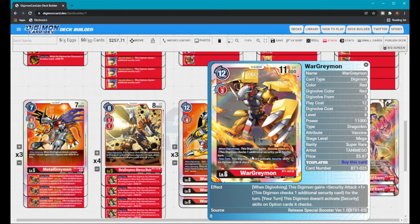I run three EX1 WarGreymons because it was a difficult decision not to run four. I chose three and three because I wanted to test the new one. I also love the BT1 WarGreymon, especially with option cards being so big right now — particularly with Security Control. When you Digivolve into BT1 WarGreymon you get Security Attack +1, so combined with Greymon's inherit you're checking three cards. And you won't activate any Security skills from option cards — which came in handy when I swung into a Nail Bone and it didn't activate.